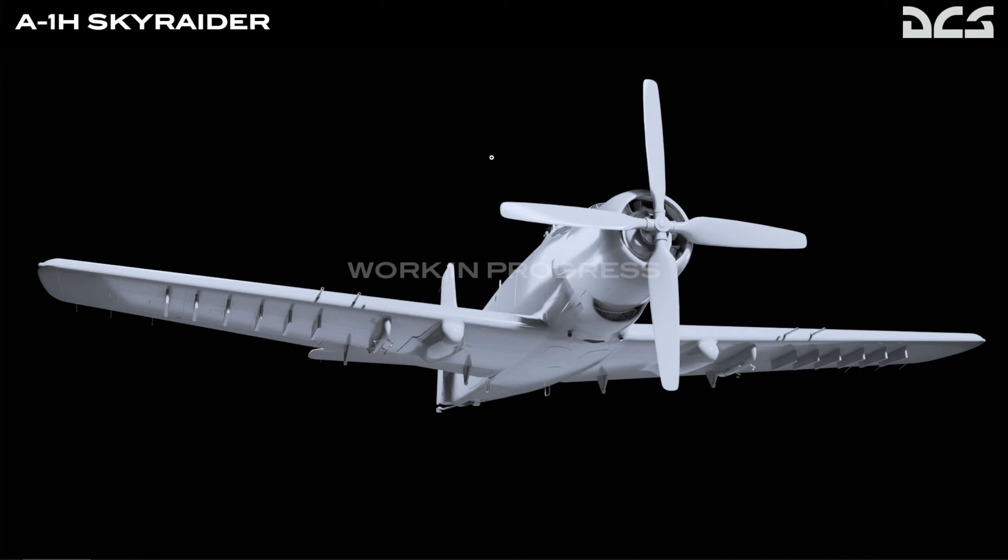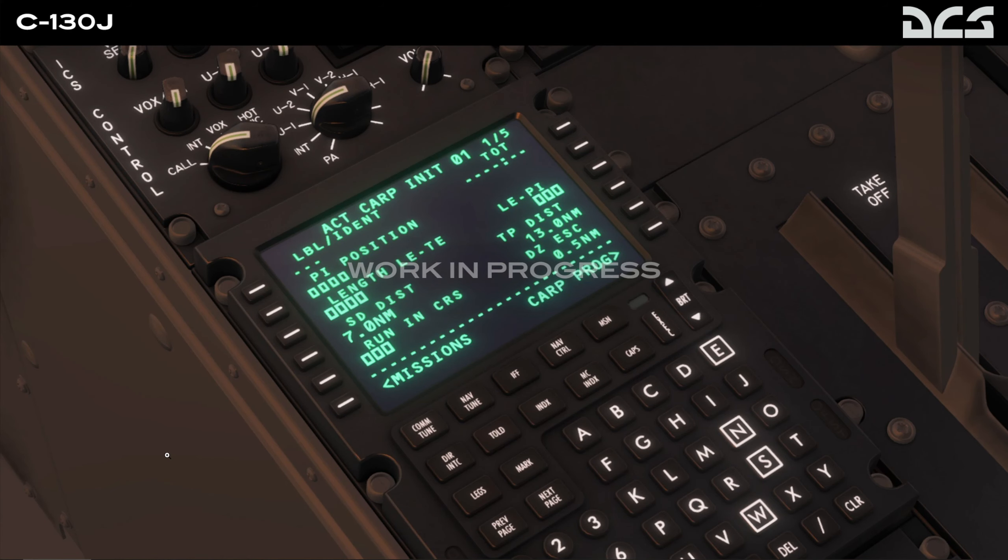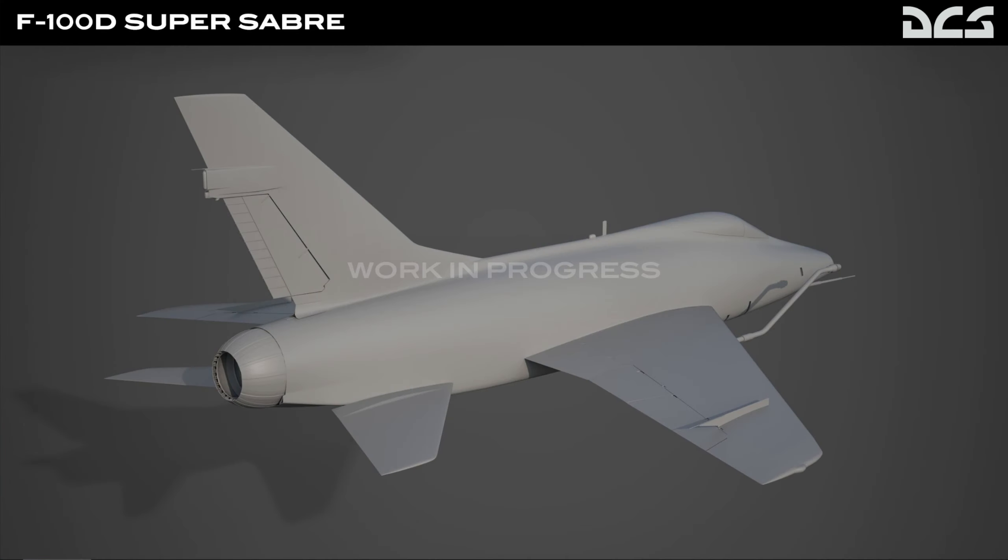The A-1H Skyraider variant is a World War II carrier plane, which would be really nice to see. The big game changer is the C-130 — the first non-combat aircraft in DCS. It'll feature air-to-air refueling and, interestingly, a working FMC that looks right at home inside a Boeing 737 cockpit. The closest thing we've got currently is in the A-10C Mark II variants. We've also got the Super Sabre, the first major supersonic fighter, and of course we already have the Sabre in DCS.